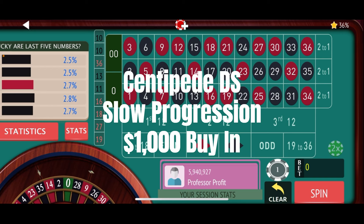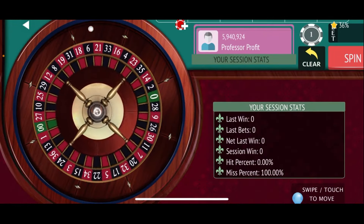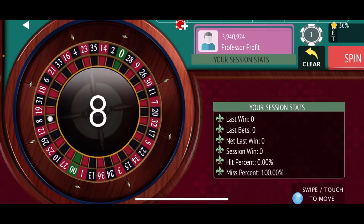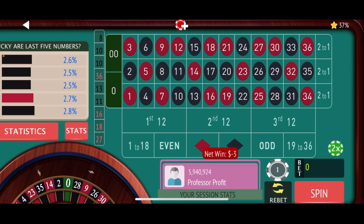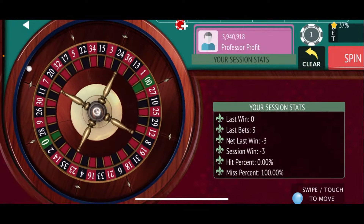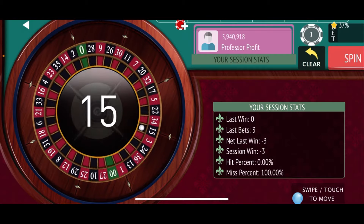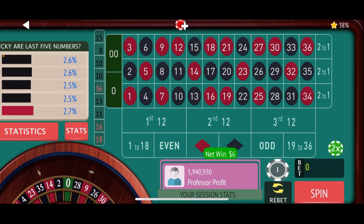We're going to start off with just three street bets — the 16th, 19th, and 22nd streets at $3. This is a $1,000 buy-in and we're looking for a $100 win goal. That's a miss as we get an 8 black. So we'll re-bet and pick up three more streets — the 7th, 10th, and 13th — making sure all these streets connect. That's a $6 bet this time. We'll see if we have a winner or something to throw in the trash bin.